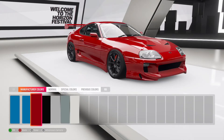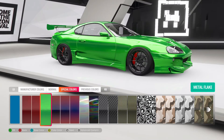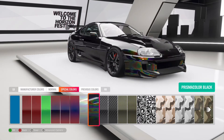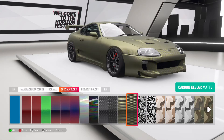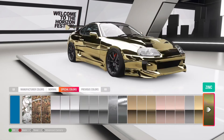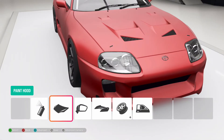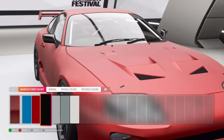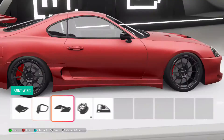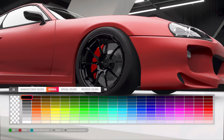Let's get some paint done — full body paint. I think we'll go with semi-gloss red. This looks great. Now we'll make the side mirrors matte black to match up with the wheels. Glass black — yeah, that works.